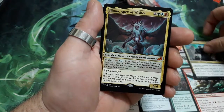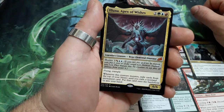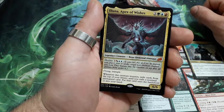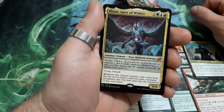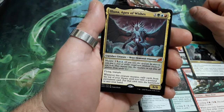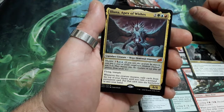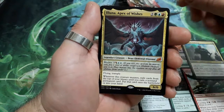A mythic! Iluna, Apex of Wishers, 5 drops with a mutate cost of 6. She has Flying and Trample. Whenever this creature mutates, exile cards from the top of your library until you exile a non-land permanent card, then put that card onto the battlefield or into your hand. And it is a 6/6. Crazy!